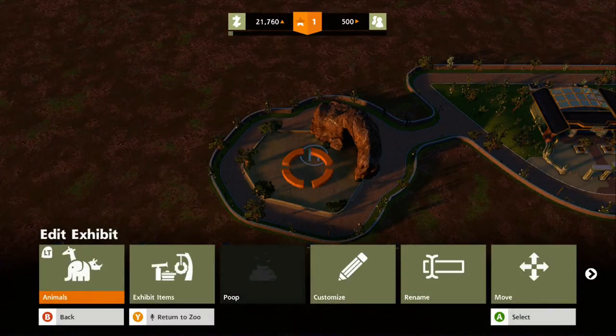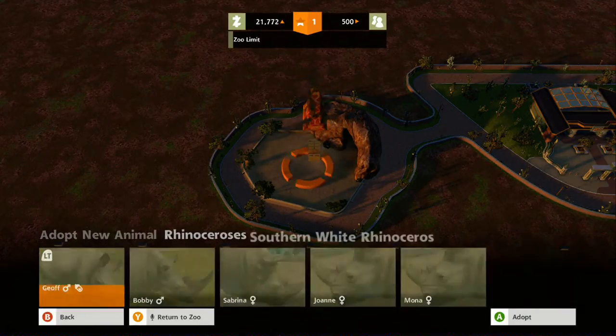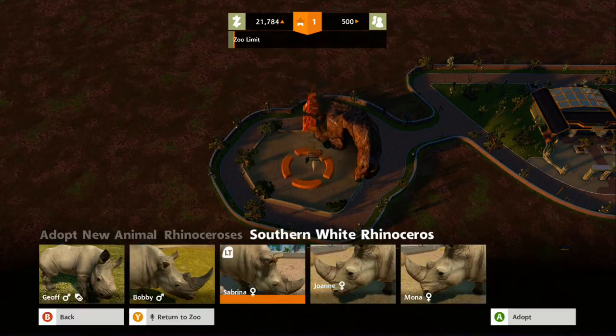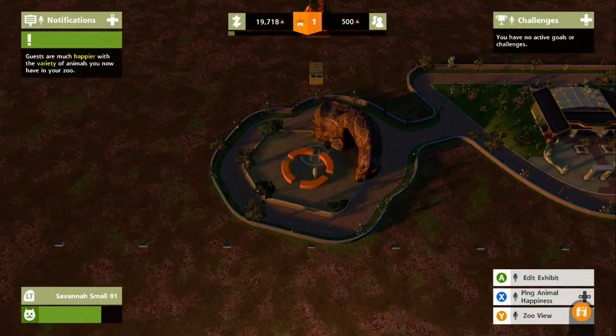Now put another one in there — gotta get a girl. Get Mona. What about Joanne? Yeah, get Joanne, she's cheaper. Sabrina. Your pick — Joanne or Sabrina. It's Sabrina, the Psychic Pokemon Gym Leader of the Kanto region.